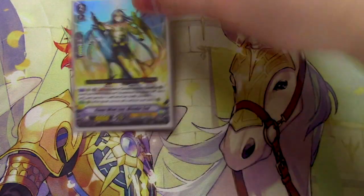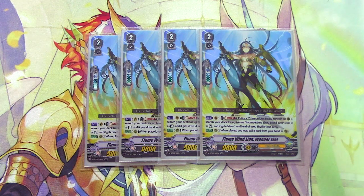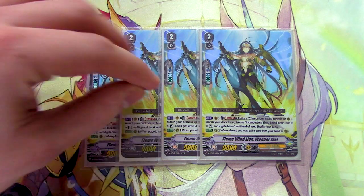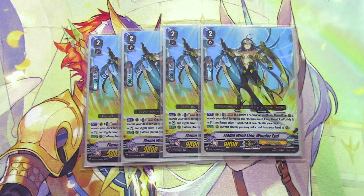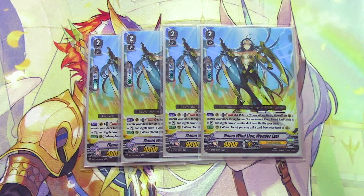Four copies of Flame Wind Lion Wonderazzle. We're actually using both its skills in this deck. First skill: act Vanguard Circle, Soul Blast 1, retire a Crimson Lion Beast Howl on your rear guard circle, search your deck for Blonde Ezel, ride it, and it loses a drive check. Second skill: when it's placed, you call a card from hand to rear, procing card-ability placement effects. When you ride it with Howl on board, you superior ride Blonde Ezel right away and start getting Excel markers early. Wonderazzle has a lot of versatility in this deck, so run four.